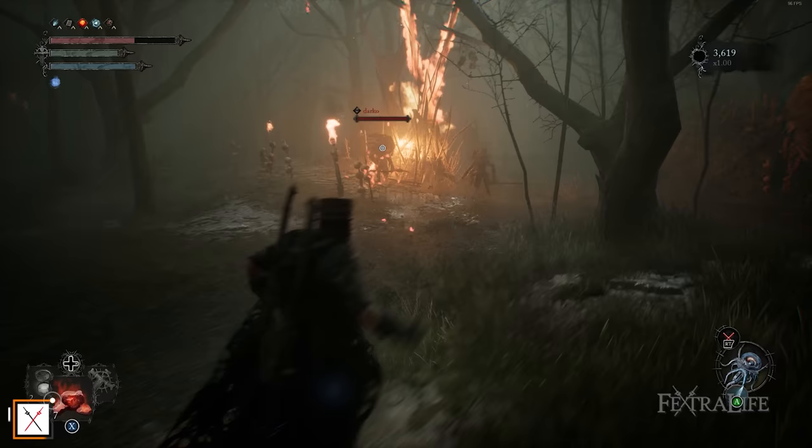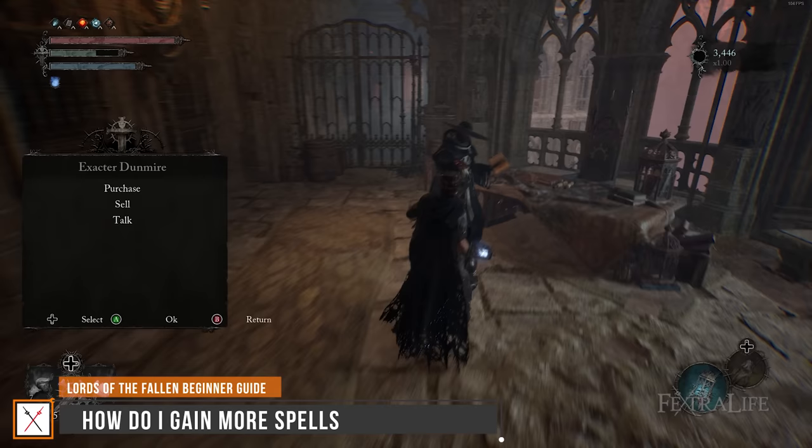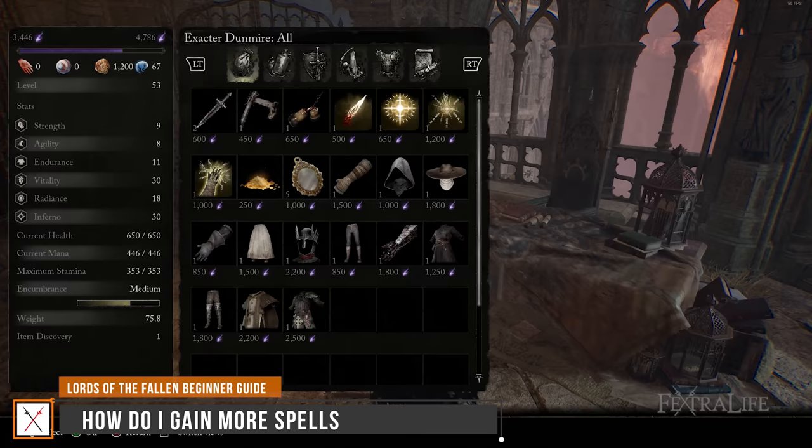If you're playing a mage-type character in Lords of the Fallen or you just like using spells, you might be wondering how to gain more of them since you begin the game with only one in many cases. If you're looking for Radiant Magic, Xactor Dunmar in Skyrest Bridge sells some Radiance Magic, so if you're going for a holy playthrough or just want to use some holy magic, then he's your guy. Exhaust his dialogue to be able to purchase items from him.